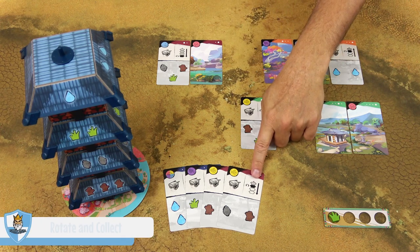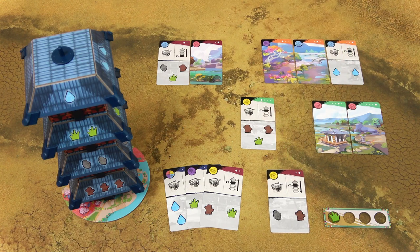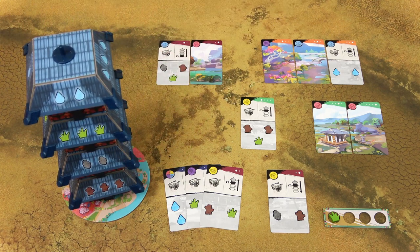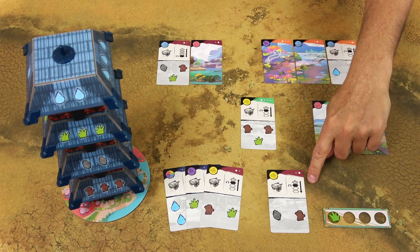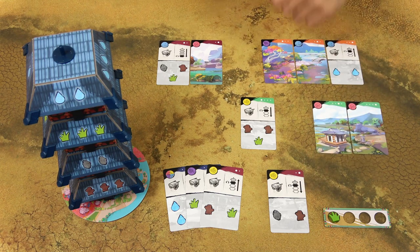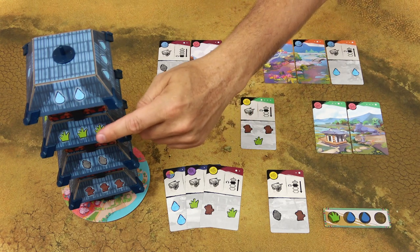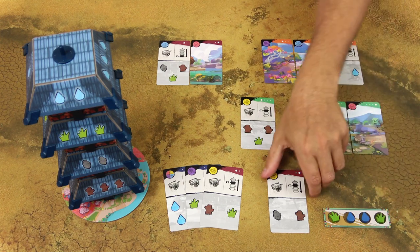When you discard a card with the pagoda symbol, first you must rotate the floor shown on the card — indicated in black — 90 degrees counterclockwise or clockwise, your choice, together with all floors above that floor. Then you collect the resources shown on your side of the pagoda, going either top down or bottom up. If you must start at the top and go down, you place all those resources into your planning area. You may not choose which resources to collect — you have to start with the top floor, so you would take those resources and continue until you take all the resources or until your planning area becomes full. Then place the card in the discard pile.